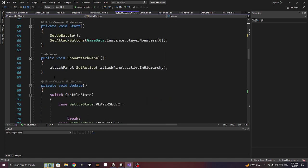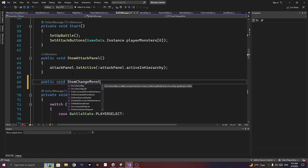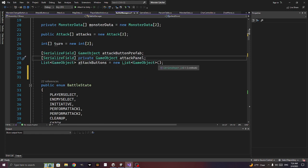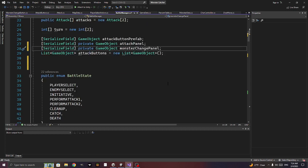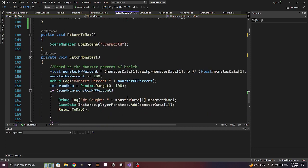Let's add a public void show_change_monster_panel. We'll need a serialized field private GameObject monster_change_panel. I know I'm naming things inconsistently sometimes — don't be like me. I put the verb first, like 'show', then the noun, but I should have done that consistently throughout.